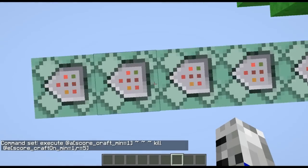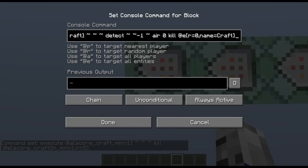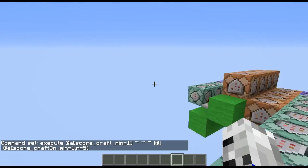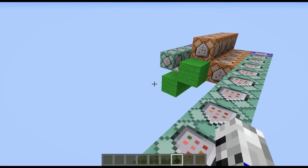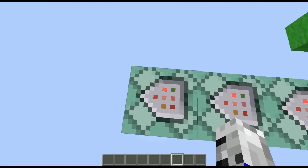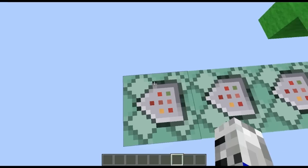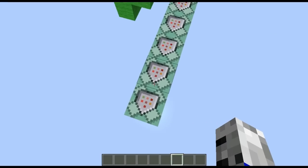These three command blocks are to do with the sneak. But this one basically will kill the armor stand — the craft — if you break the dropper. So we're going to execute at a name equals craft at his location, and we will detect negative one under him for air zero, and if that's true we'll just kill at e within a radius of zero, name equals craft. Basically, if there's no dropper under him, we kill him.